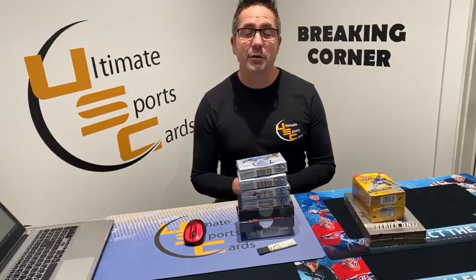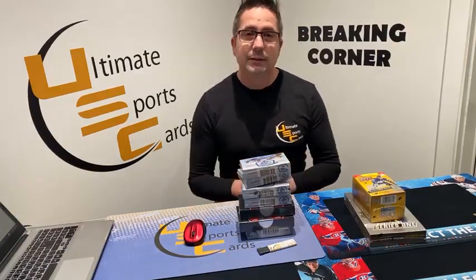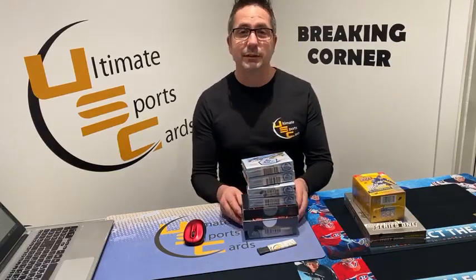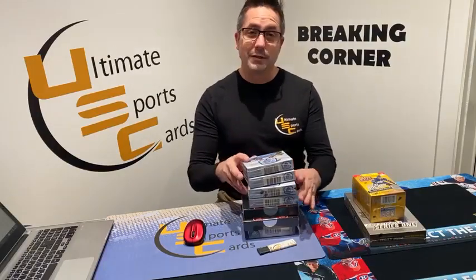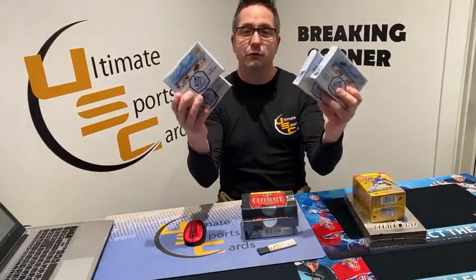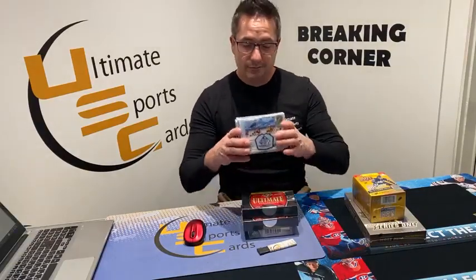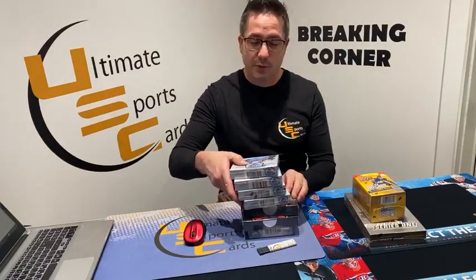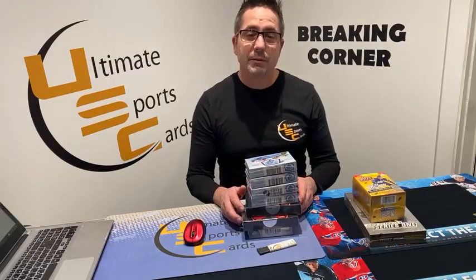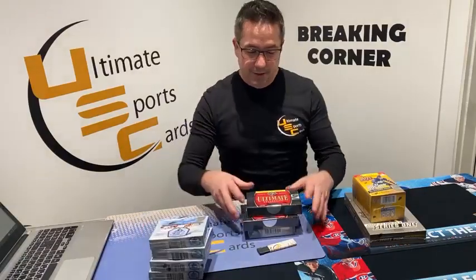Good evening ladies and gentlemen, here at Ultimate Sports Cards we're about to do break 288, a mixer break with all nice, expensive, fun product with lots of hits. Let's get to the break: SP Game Used 21-22, we're doing four packs, six cards per pack — all hits, numbered cards, autograph cards, limited cards, jersey cards. There are also the draft day letter marks that are very popular, with rookies limited to their jersey numbers.